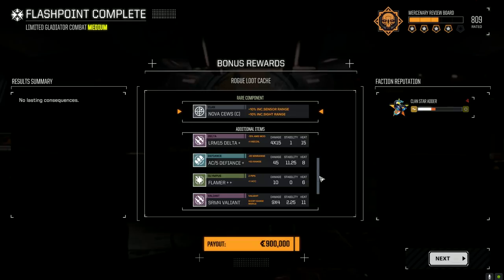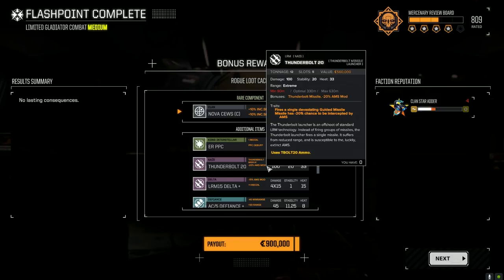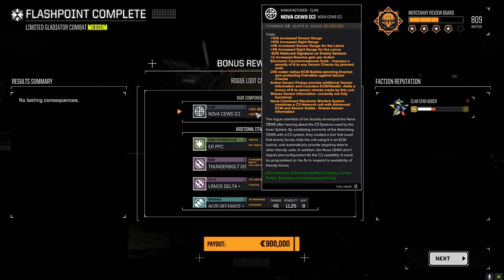Double-plus flamer we can definitely use on the Flame Hawk. Thunderbolt 22 — we don't have any ammo I don't think, but that's pretty damn nice too. I don't know if it does AOE though. This is the choice piece right here — nice.